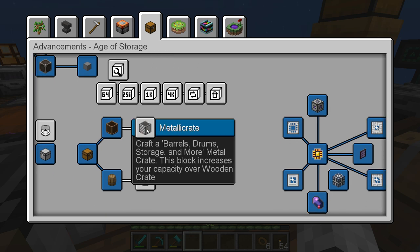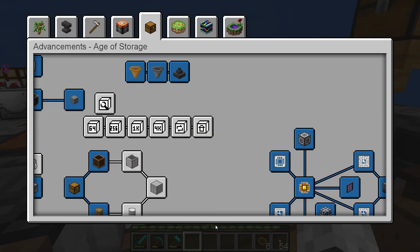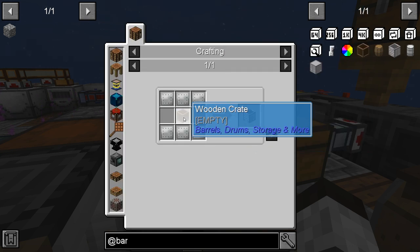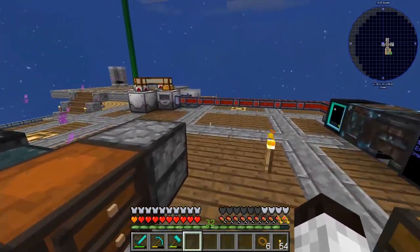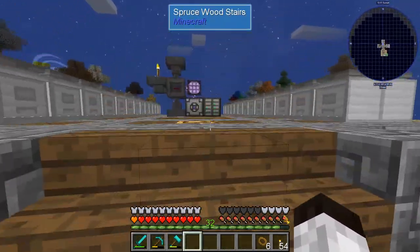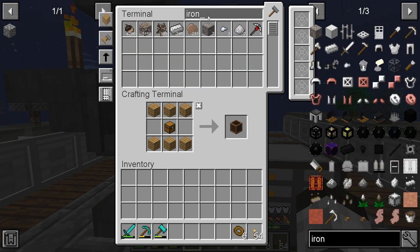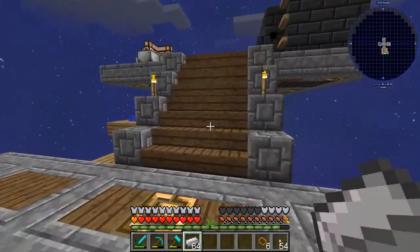We need to make a metallic crate. It's not showing up in JEI so this is part of the barrels mod again. We need to make one of these and more iron plates, so we're going to need more iron. Let's go get some more iron real quick. I might have some of those crates already — doesn't look like it though. Let's get six more iron ingots.